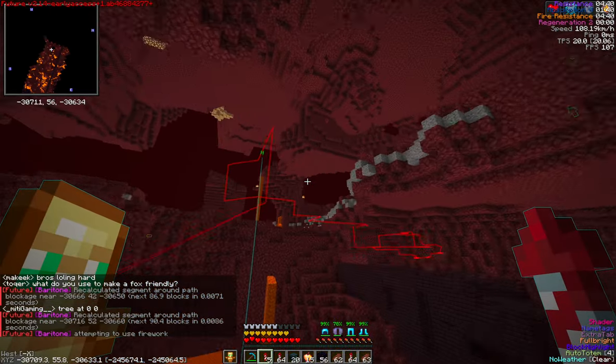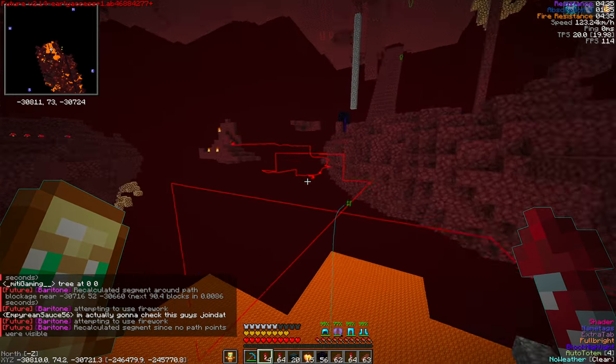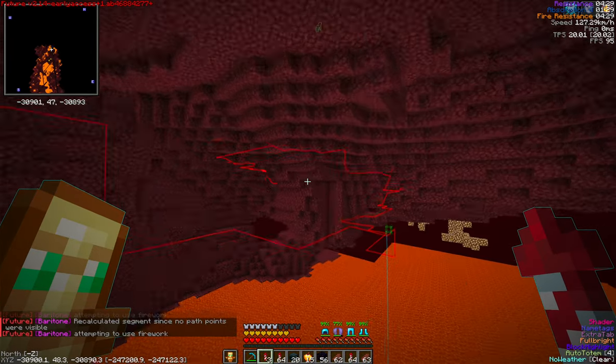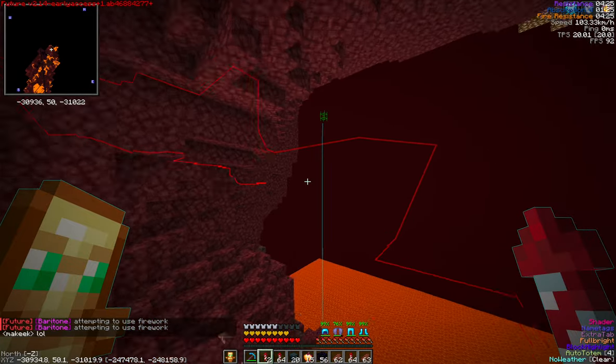So this is why you should turn on Elytra Predict Terrain. Check out how nice this is - no backtracking, no recalculating, minimal recalculating. It knows exactly where to go, making its way towards the destination quickly. Hashtag use Elytra Predict Terrain. Tell your friends.